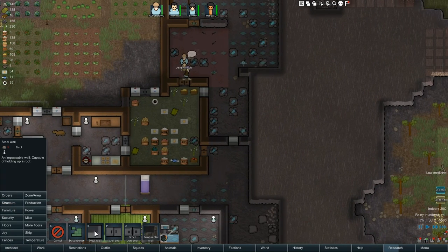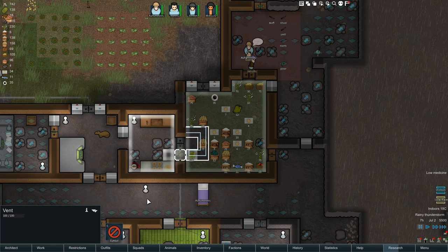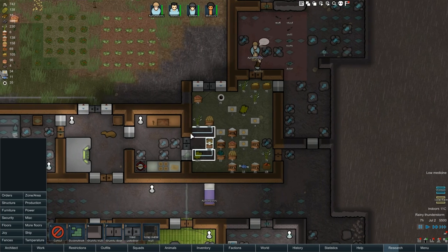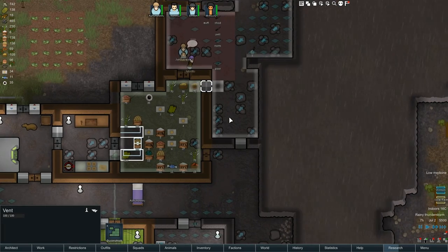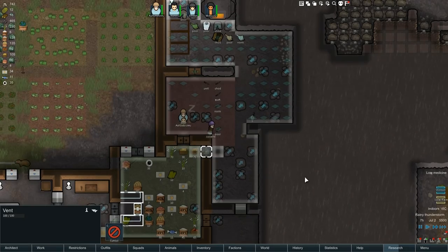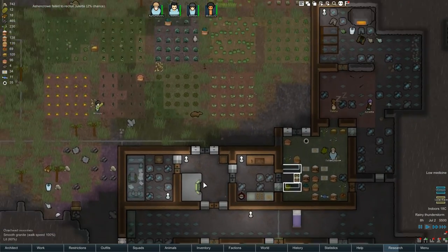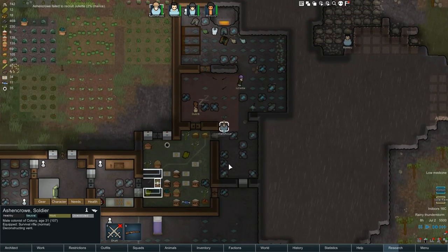We've got loads of granite. Here's what I'm going to do — if we make it like this, we obviously need to remove this vent, and then I build a granite door. So basically they walk through that door, then go through this door, then they're into the fridge. That should work. I don't know why I built vents here — it doesn't seem to be working, so we'll get rid of those. Maybe I was having a funny five minutes. Where is Ashen Crow, our amazing builder? There he is — you're working on that, brilliant.